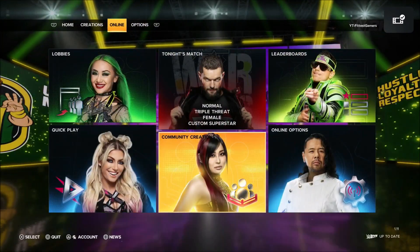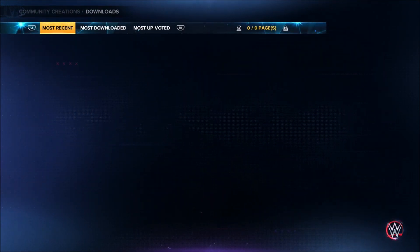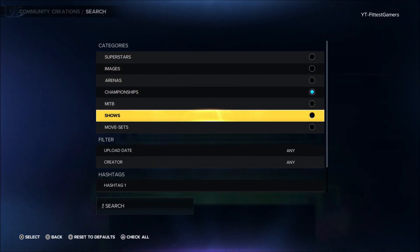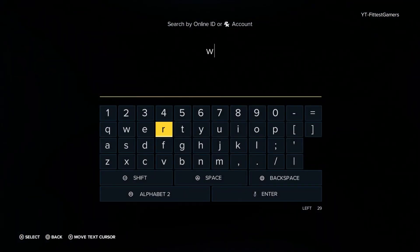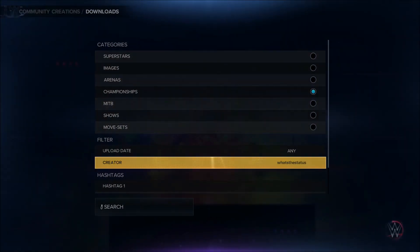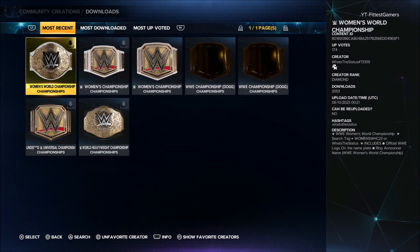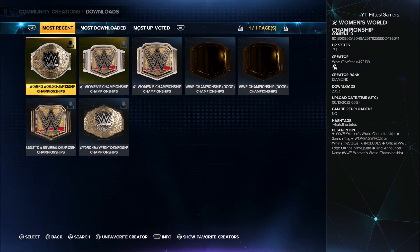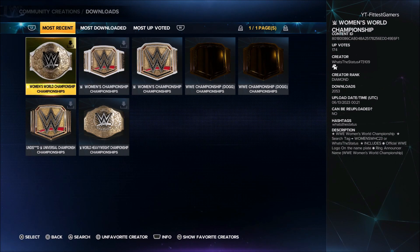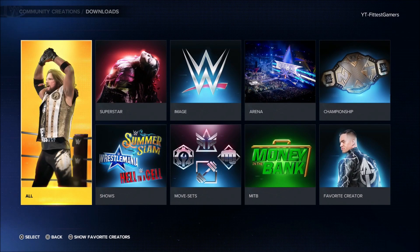Quick rundown: go to the online tab, let everything load up, go to Community Creations, go to Downloads. You're going to go to All — it does not matter where you go because you're going to search by a specific category. Once you're here, hit Search, select the Championship tab, go to Creator, and put in What's the Status. The title is going to pop up. It's super simple. Just hit Search, let it all load up, and both titles are going to be presented — the Women's World Championship and the Women's Championship. Just download it, give it an upvote, and follow the creator so you know when he puts out more work.